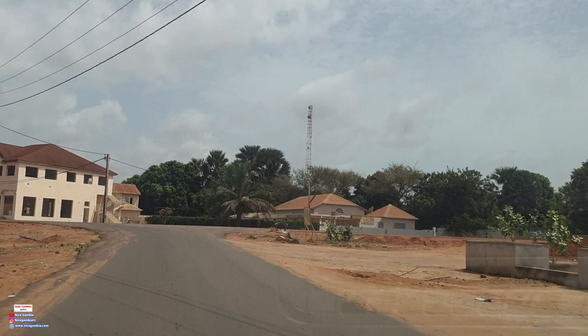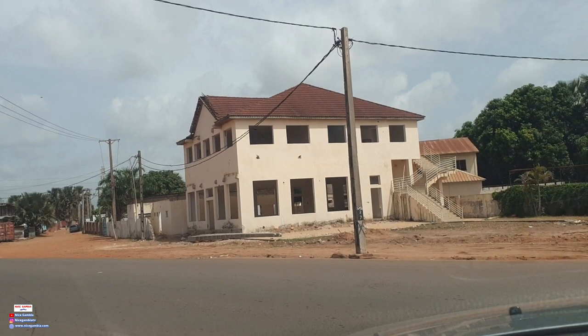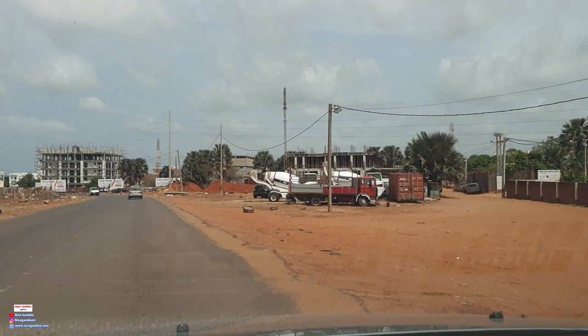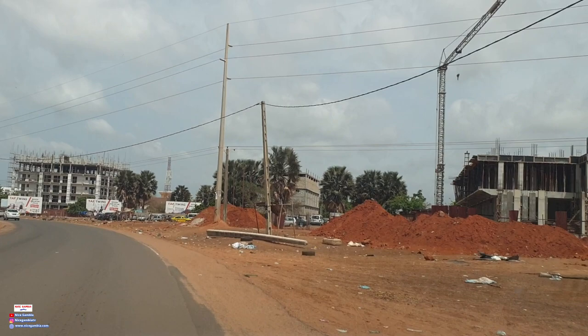Right there you can see the Diplomat. Let's do a quick left turn. Right here on my right side is where you have the Diplomat. You can see the progress of the Diplomat. So I'm going to step outside and do a quick walk around the Diplomat.